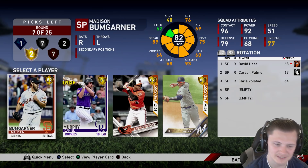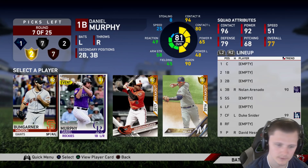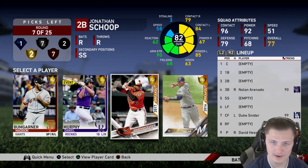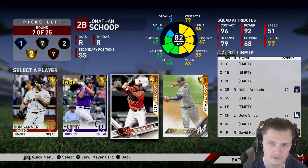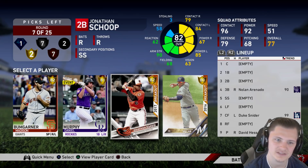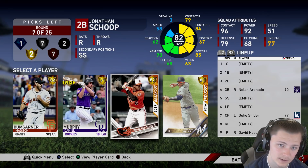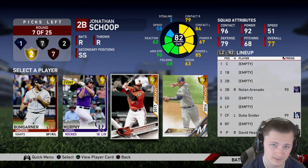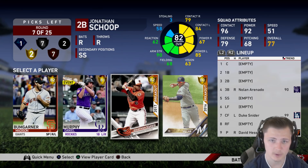In this round we actually get an amazing pick. We have our choices between Madison Bumgarner, Daniel Murphy, John the Scope, and Jonathan Villar. If you ever get to a round and have the option to choose John the Scope, I highly recommend you do so. He's one of the most glitched cards in the game. It says he has 67 power versus right — he might as well play as if he has 90. In 85 versus left he might as well play as if he has 100. He's really that good, and his fielding isn't going to break the bank. Worst case scenario, if I don't get a good shortstop like Paul de Jong, you can put John the Scope there. He's perfect.